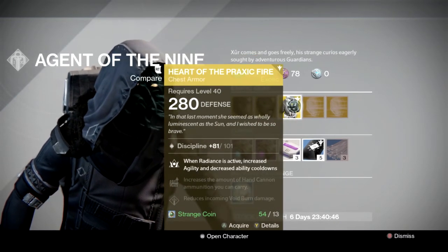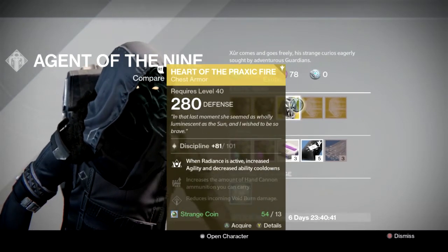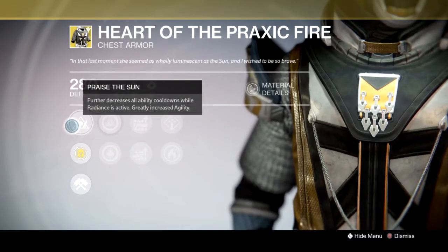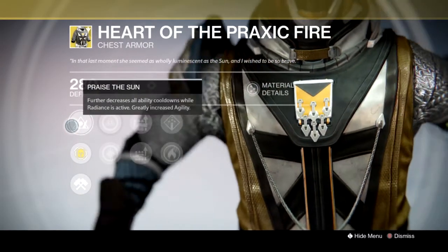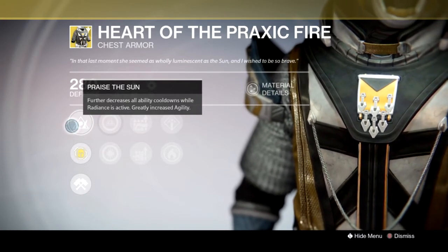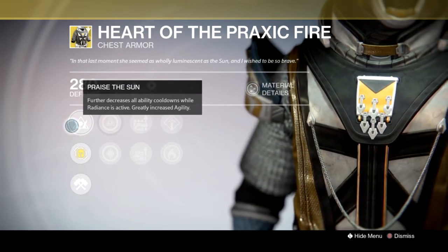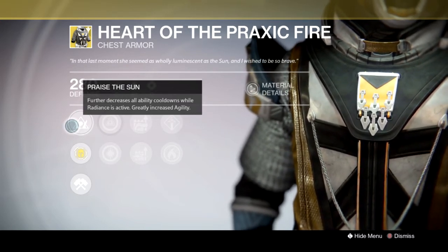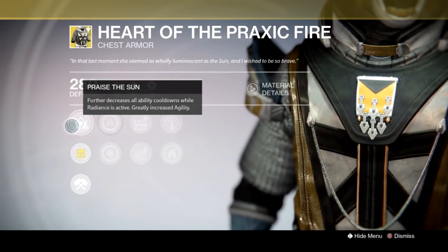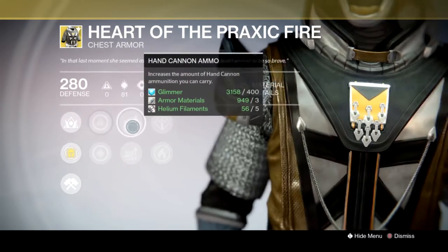The Warlock is getting the Heart of the Praxic Fire. This is my go-to of the three exotics, and this is the reason why I love this chest armor so much: decrease all ability cooldowns while Radiance is active, and greatly increase agility — that's just an added bonus. The fact that you can spam like two more grenades and get an extra full melee recharge makes this chest piece amazing. I'm very much in love with the Heart. The roll is great.